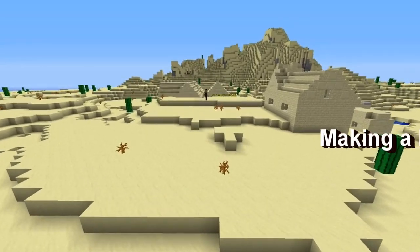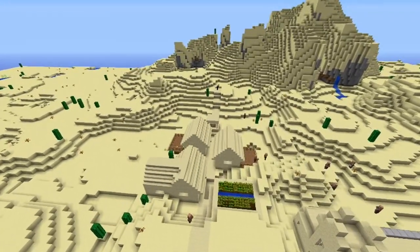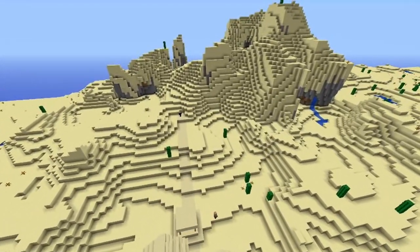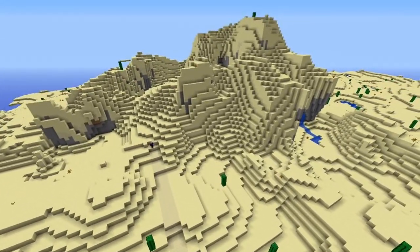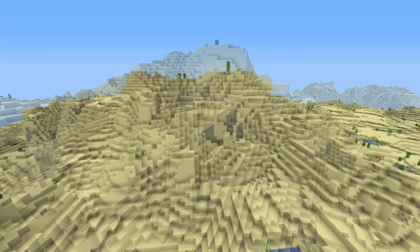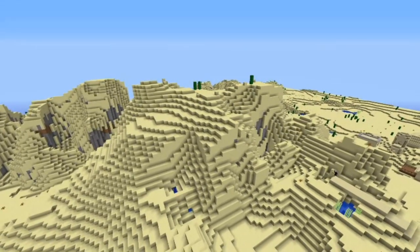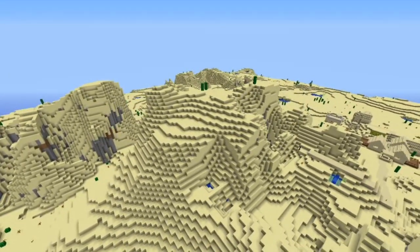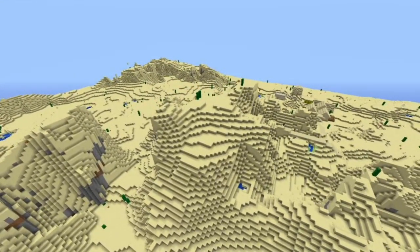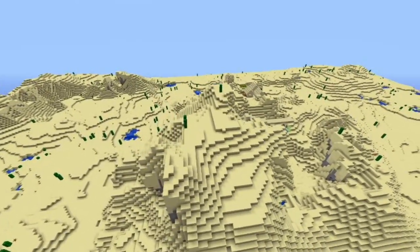I'm going to be building this in creative mode — it's a little bit quicker and easier. The very first thing I'm going to be doing is building a road up the side of this sand mountain. The name of the seed I'm using was presented back when 1.3 first came out — I did a research of a bunch of large biome seeds, and the seed name for this one is Soul's Echo. If you ask for the seed, I'll give it to you.